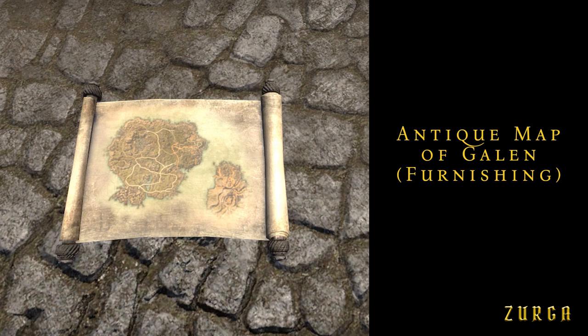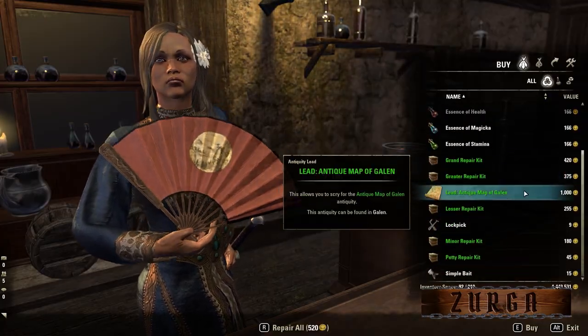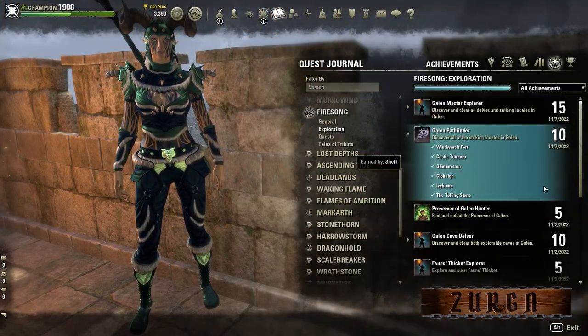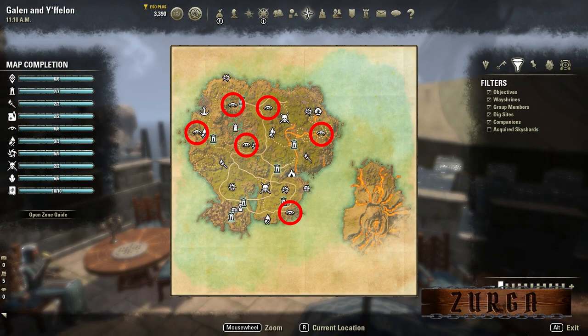Antique Map of Guerlain: you can buy the lead for 1,000 coins from merchants on Guerlain. But to do this, you must complete the Guerlain Pathfinder achievement, which means you must find all eyes on the Guerlain map.